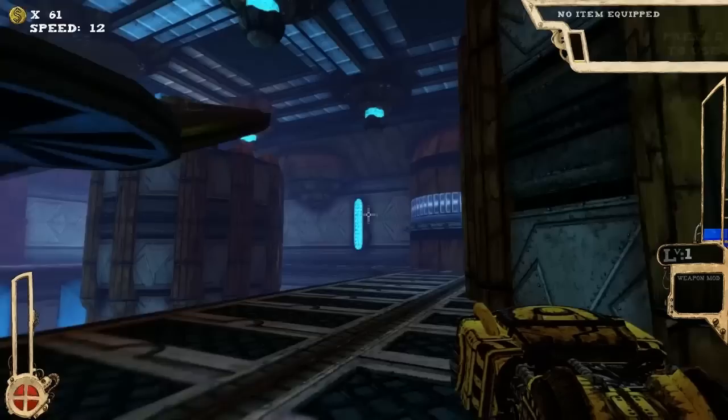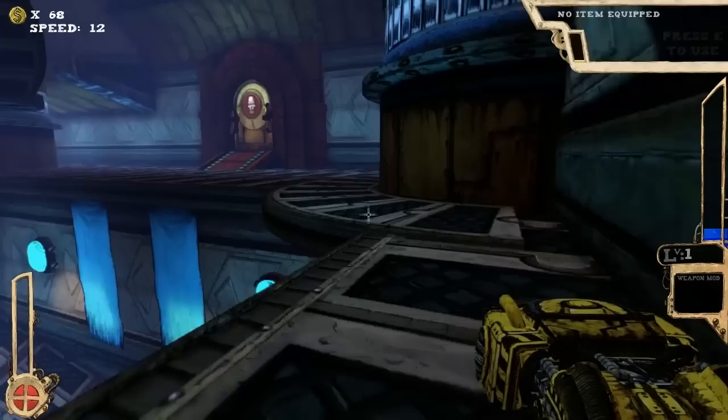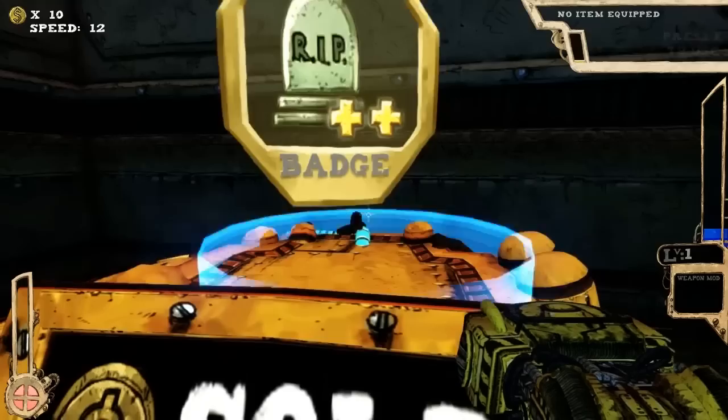Where am I? What am I doing here? There is another gun available — it's kind of a weird peashooter gun. I don't think I'm going to want to go into it. What's this? It wants 58 coins, and it's a 'rest in peace plus plus' badge. We'll see what that does.